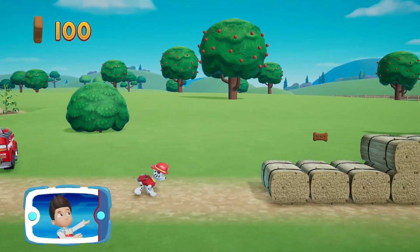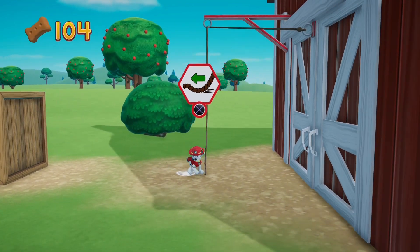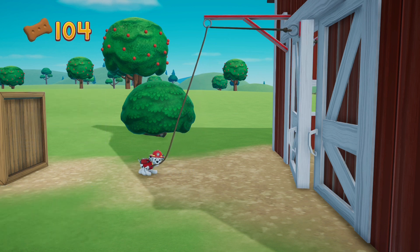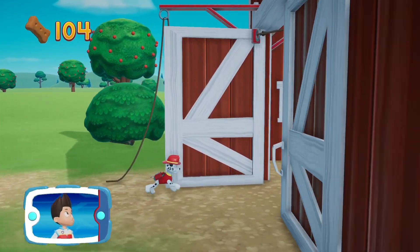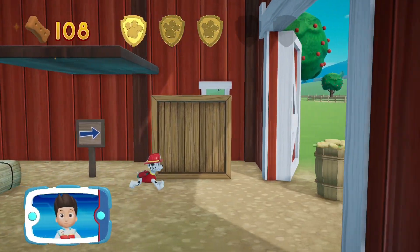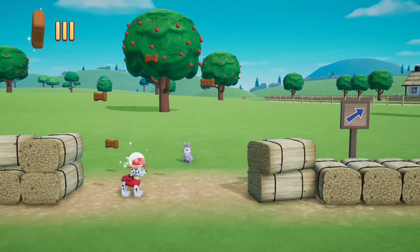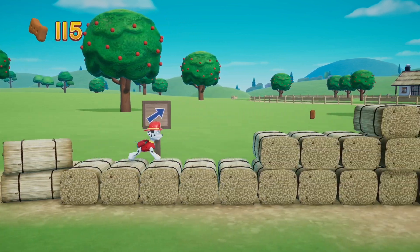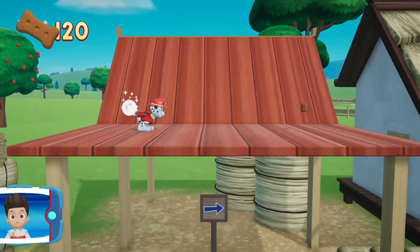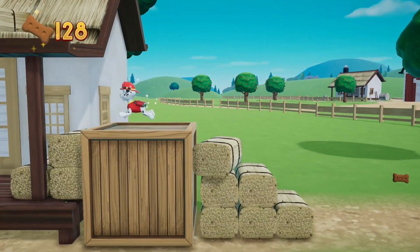Marshall, let's keep following the path. Find all the pup treats that you can. To pull the rope to the left, move the left stick. Go quickly — you have to get through the path before it closes. You found a golden paw print. See if you can find them all. Great job! We're almost there. Find and collect all the pup treats that you can.